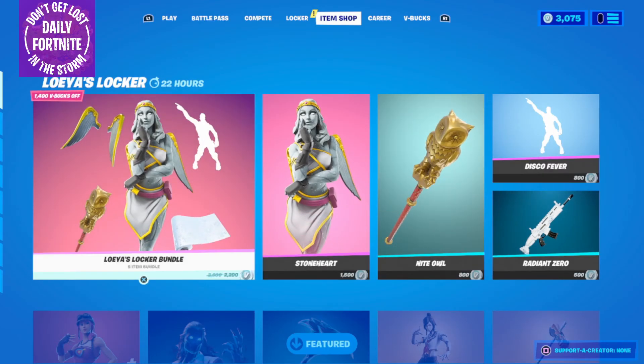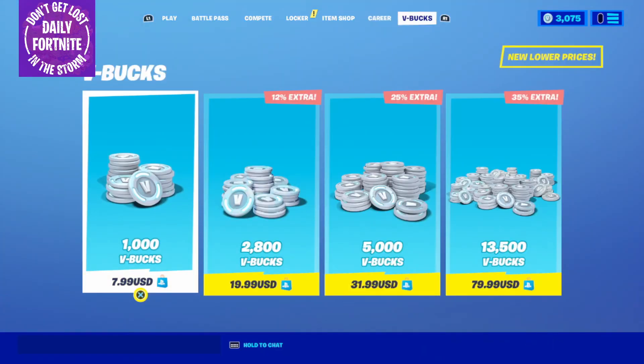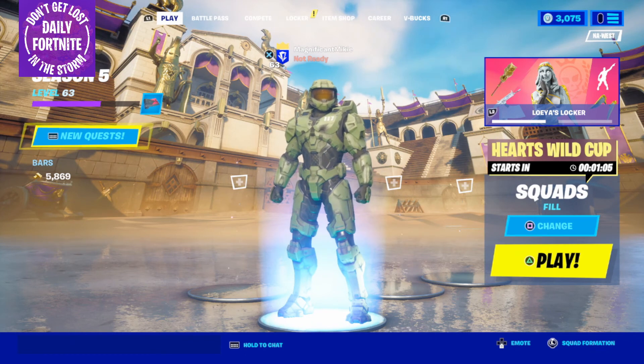That's everything in the item shop today. You can get any and all of these items using code MikeDaddy — M-M-M-I-K-E-D-A-D-D-Y — in the item shop, and some of the proceeds will go to help support the show.